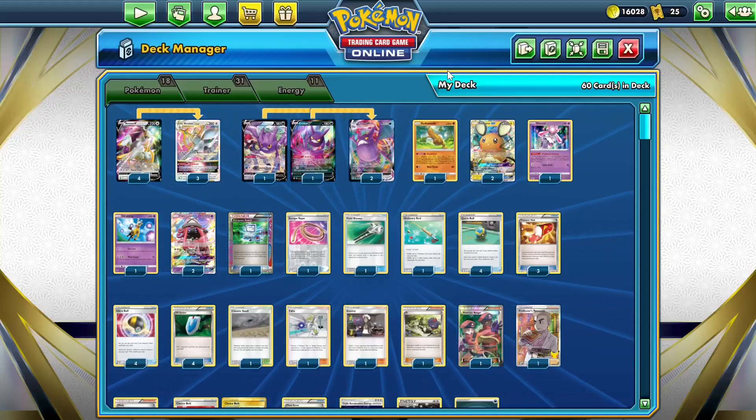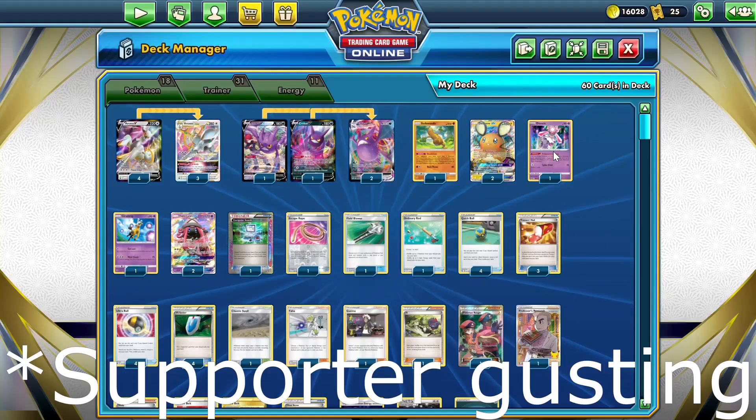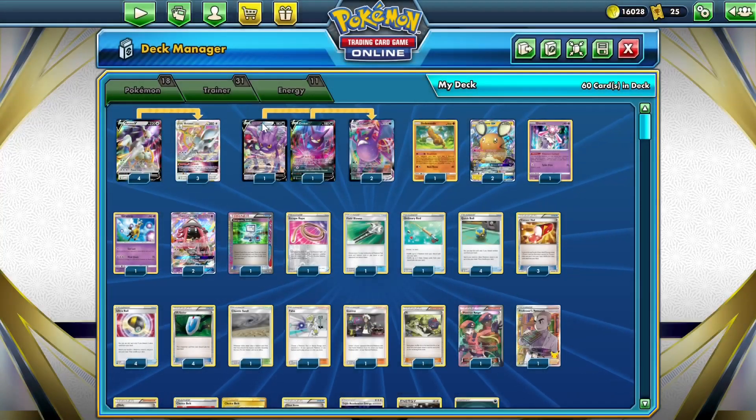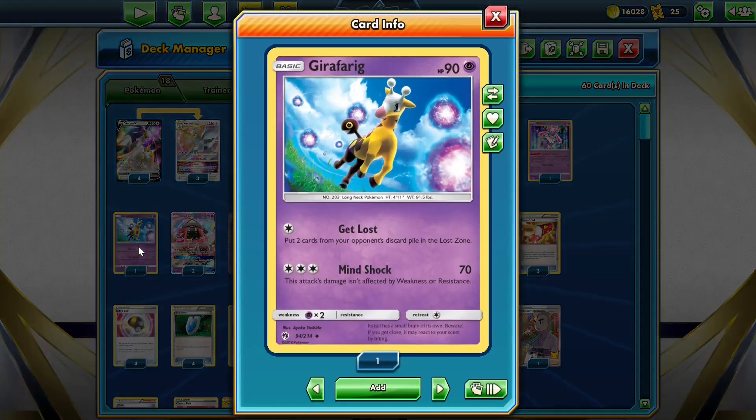And if we do happen to go first, we can just send Dancy into the active, which makes all of our basic Pokemon immune to Gusting. We're playing Girafferig for its Get Lost attack, which puts two cards from our opponent's discard pile into the Lost Zone. Really good for Lost Zoning the Lusamine loop in the Stall matchup so they can't recycle supporter cards infinitely. Also really good in Dialga Donk — you can Lost Zone their energies so they don't have enough energy to use Tina Chomp. Also really good against the new Regidrago V-Star deck because we can just Lost Zone their attackers.